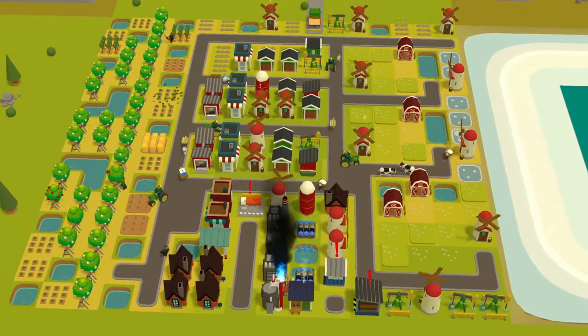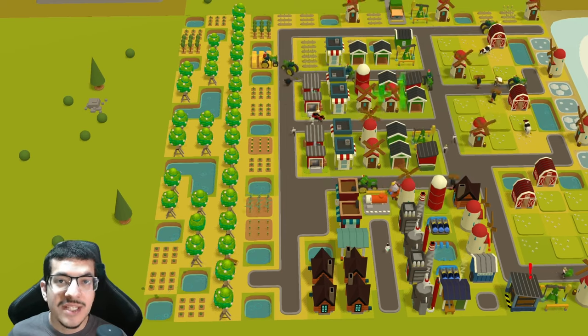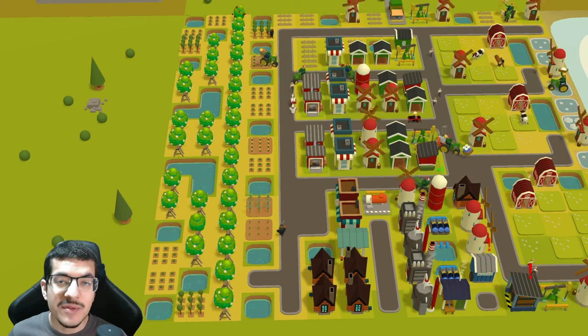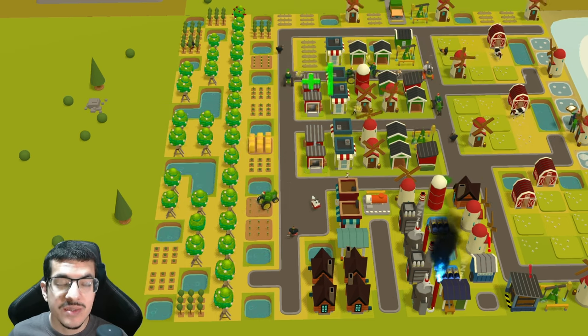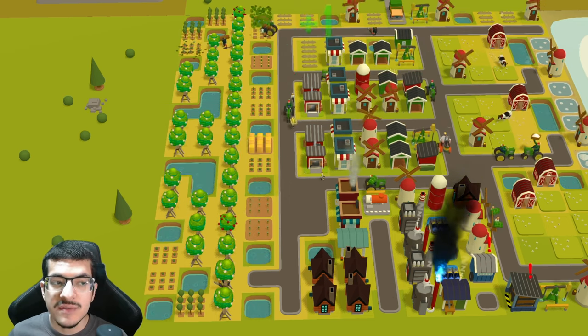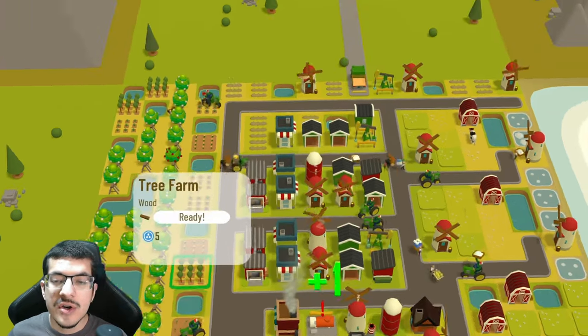Starting with what we have the most of: apple trees. There are a total of 30 apple trees in this build. There are 10 tree farms, two sugarcane fields, two wheat fields, and nine corn fields.